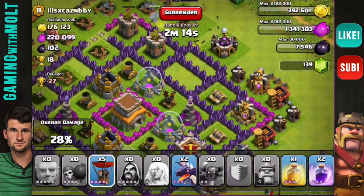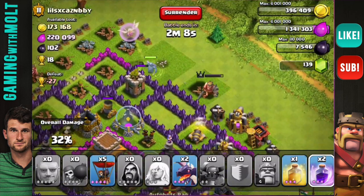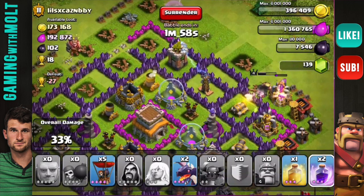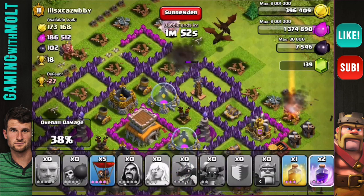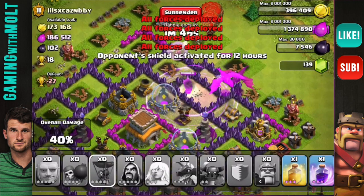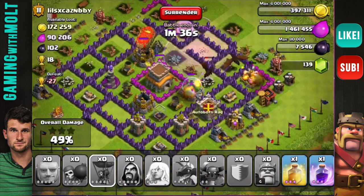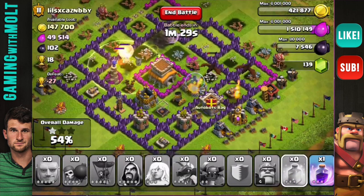I'm dropping the healers there to support the PEKKA and Barbarian King as they work around the base. We have our rage and heal spells ready. The PEKKA is going around the outside getting healed up, and the Barbarian King looks like he's about to break in. I'm dropping the two dragons and the rage spell so hopefully they can take out that air defense before it does too much damage. They've gotten the air defense! The Barbarian King is down but the PEKKA is still up and being healed very well. I'll drop the heal spell there to bring up the balloons and PEKKA as they push through.